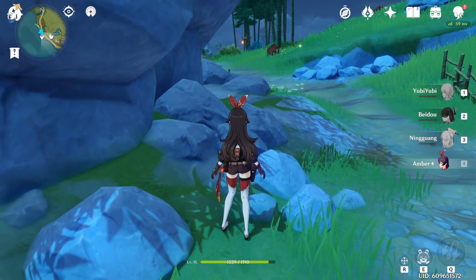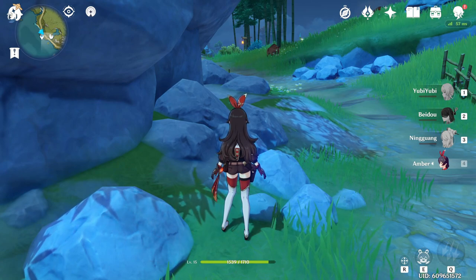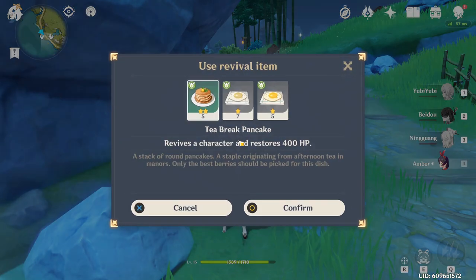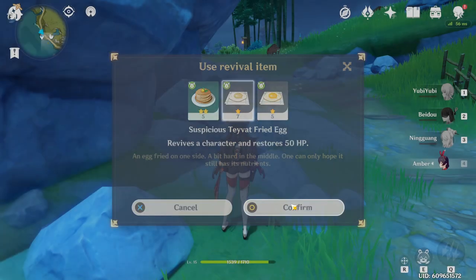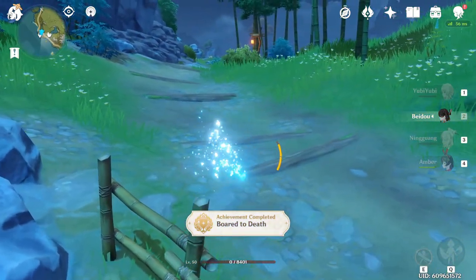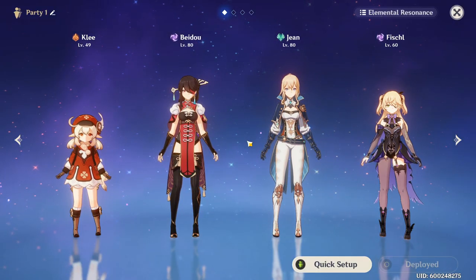For the next hidden achievement, kill your character. You can drown them but that takes a while — the best way is to drop them from a very high height. Once you kill them and revive them, they'll have really low HP especially from the fried egg revival. Then approach a pig and die to it. You'll get the achievement 'Bored to Death.'